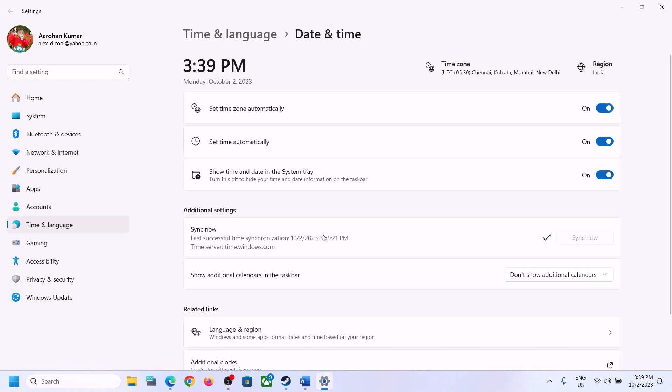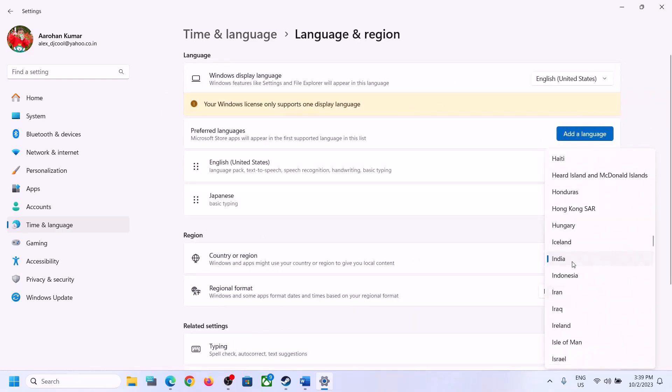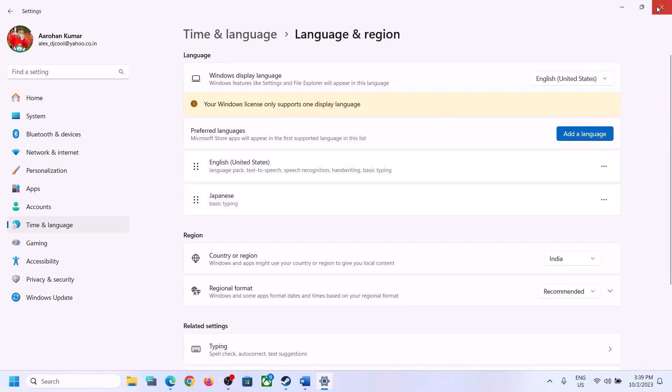Make sure internet is connected when you click Sync now. If you receive an error, click Sync now once again. Once the sync is done, go to Language and Region and make sure the correct country is selected, then check.